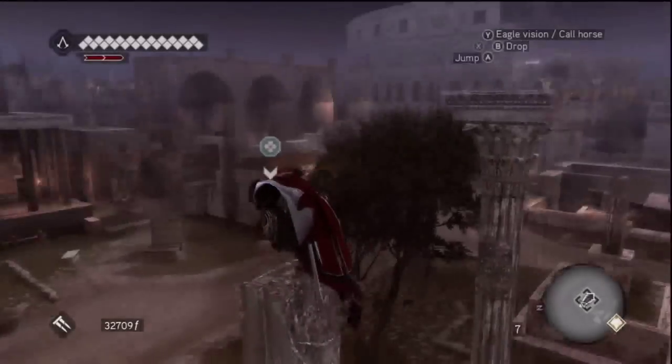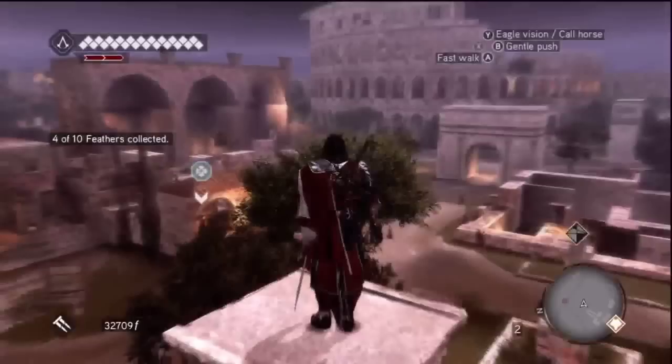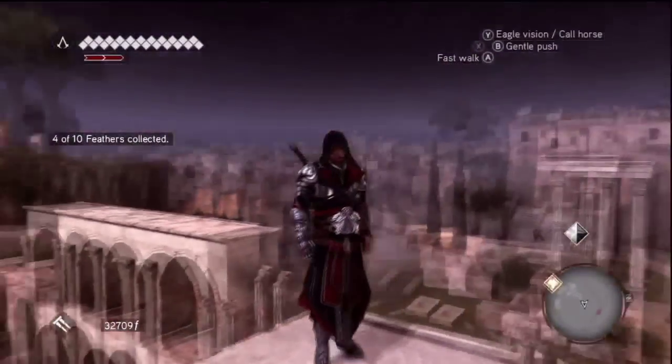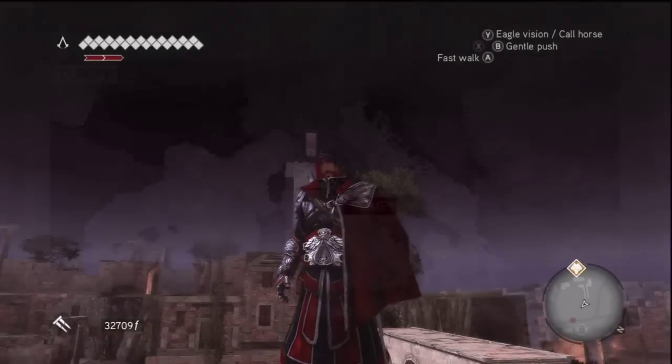Hey, what's up guys? It's Michael here, and this is a quick walkthrough for Assassin's Creed Brotherhood — how to get the one feather in the Antico district. Let's check it out.